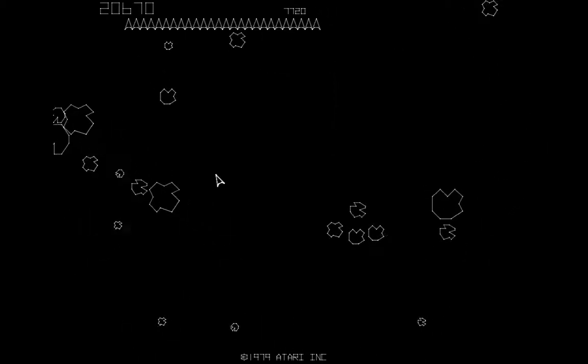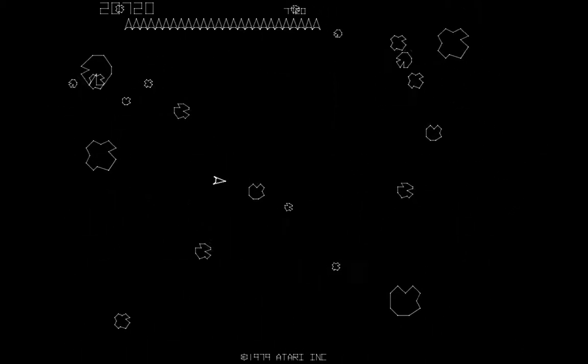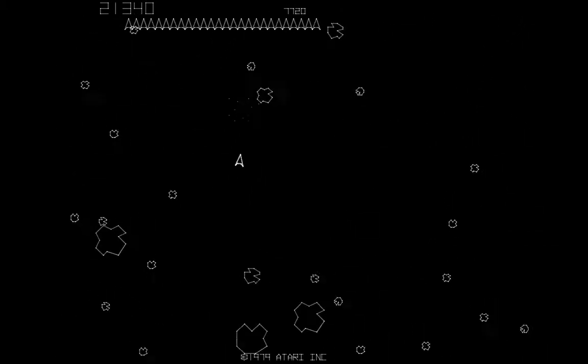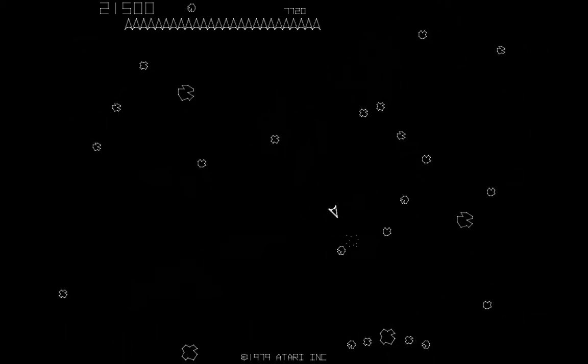Due to programming limitations at the time, the game can only display 26 asteroids of any size on screen at a time. So if there are 26 asteroids on screen and you shoot a large asteroid, only one medium asteroid will appear. The same goes for shooting a medium asteroid — only one small one will appear.